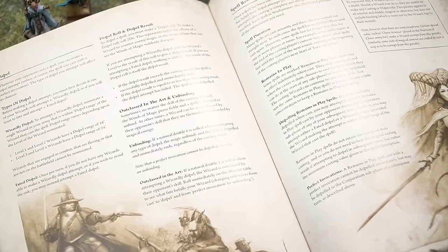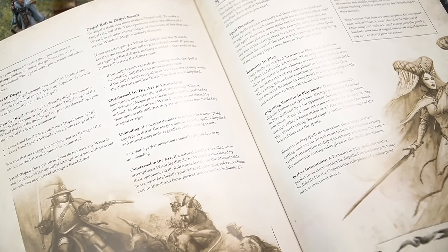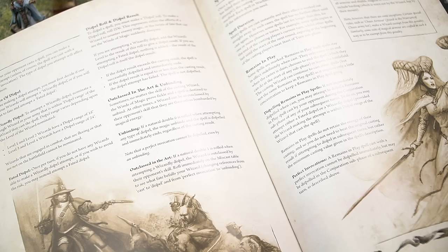Rules for wizards, levels of wizardry, the laws of magic, spell categories, casting and dispelling magic can all be found through pages 106 to 111 of the rulebook. With the principles now complete, it's time to move on to the core rules and we'll begin by covering the strategy phase.